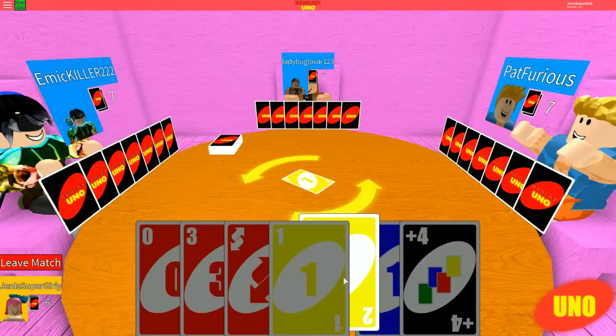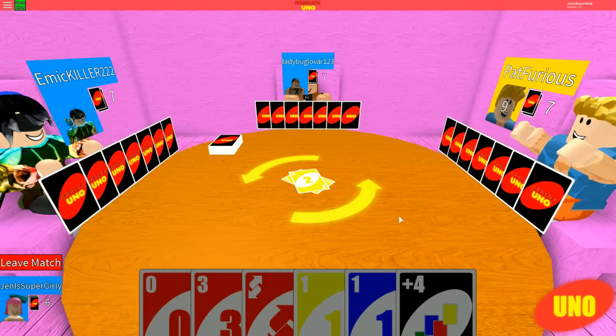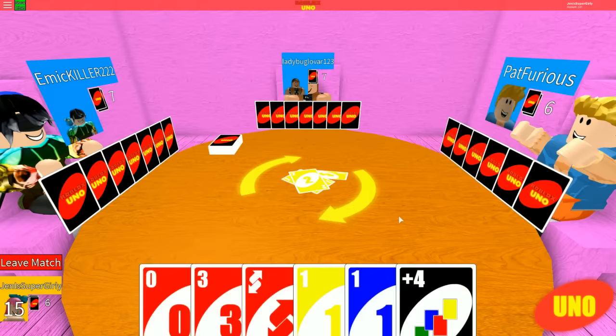It is Jen's turn. Oh, it's my turn. Okay Jed, you know how this works, right? You have to put down either a number that matches it or a color that matches it. The thing about this game compared to normal Uno is you can only put down one card at a time. Normally the way I always played it, if you had a card you could keep going until you run out.